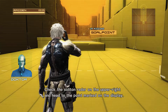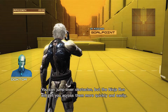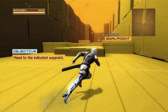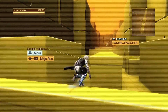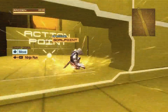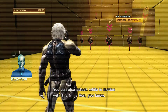Set the radar on the upper right and head to the point marked on the display. You can't jump over obstacles, but the Ninja Run will get you across more quickly and easily. Is that the Ninja Run? Yeah, basically you just hold it — it does everything by itself. I'm just holding the Ninja Run. You can also attack while in motion with the Ninja Run.